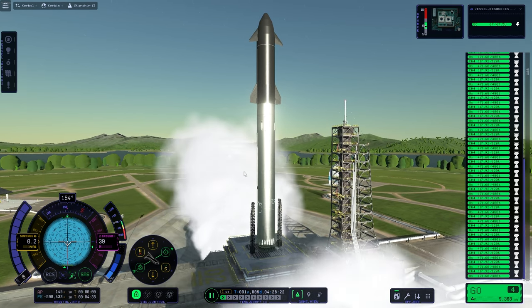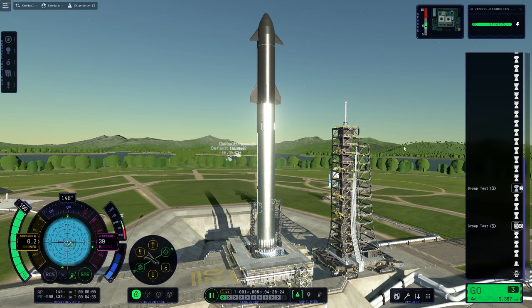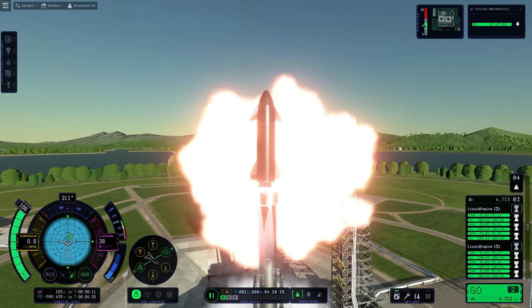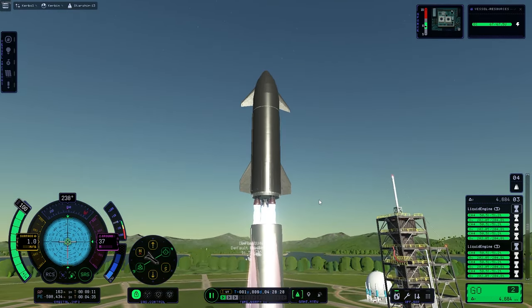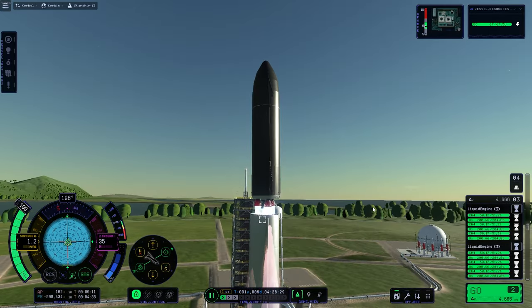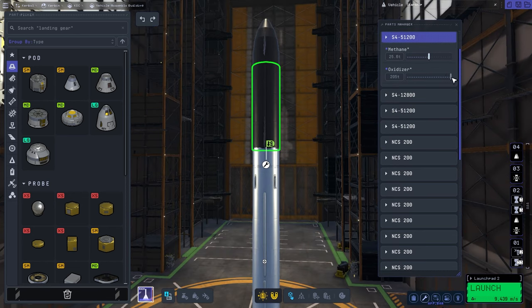We're still just hovering, so I decide to cut the engines and see whether or not we can land. And turns out we can — so technically, I think I'm actually the first person to propulsively land a Starship. So here we are with just the Starship. I wanted to find out if this one could fly, or if it also didn't have quite enough thrust-to-weight ratio. And sure enough, it's even closer, but just not quite enough.